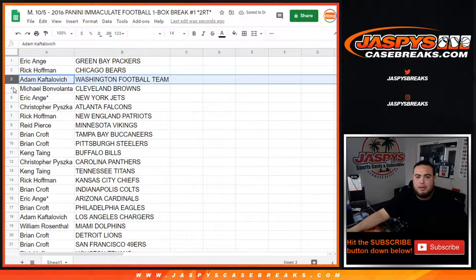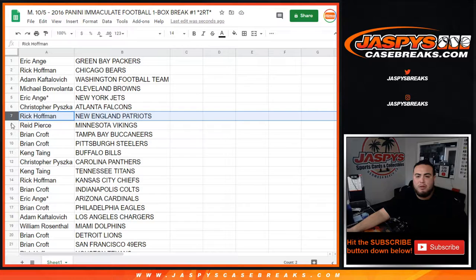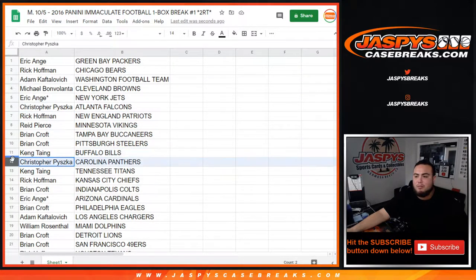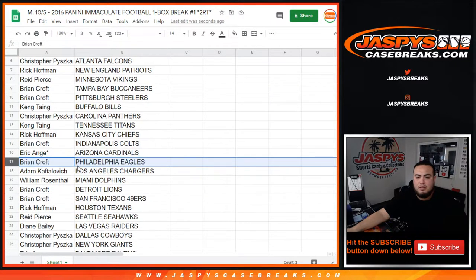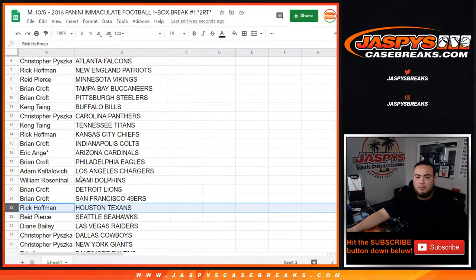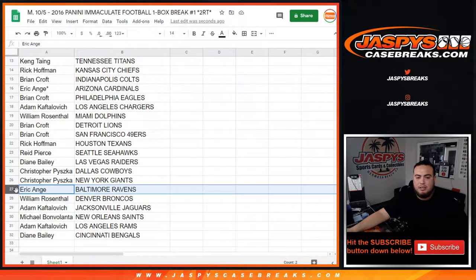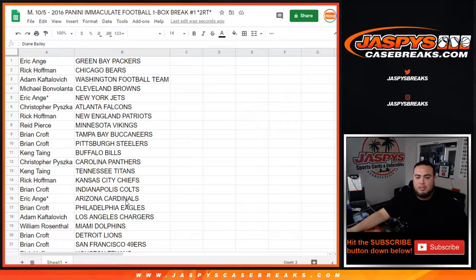Green Bay Packers, Cincinnati Bengals. Rick with the Packers, Adam with the Bears, Adam with the Washington Football Team, Mike with the Browns, you have the Jets, Chris with the Falcons, Rick with the Patriots, Reed with the Vikings, Brian Croft with the Buccaneers, Steelers, Kang with the Bills, Christopher with the Panthers, Kang with the Titans, Rick with the Chiefs, Brian with the Colts, EA with the Cardinals, Brian you have my Eagles, Adam with the Chargers, Willing with the Dolphins, Brian with the Lions, 49ers, Rick with the Texans, Reed with the Seahawks, Diane with the Raiders, Christopher with the Cowboys and the Giants, Eric with the Ravens, Willing with the Broncos, Adam with the Jaguars, Michael the Saints, Adam with the Rams, and I am with the Cincinnati Bengals.